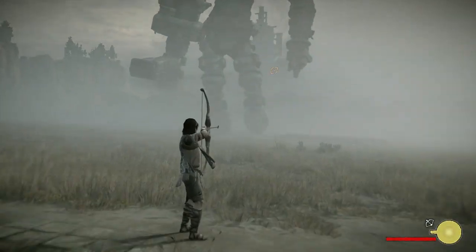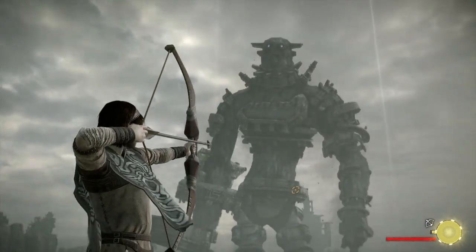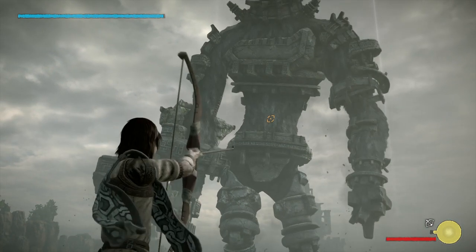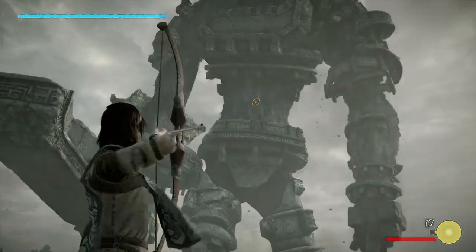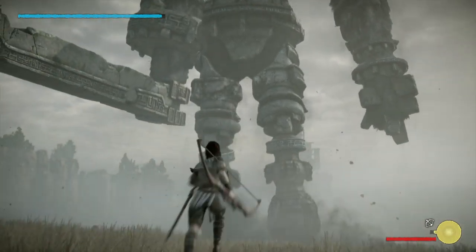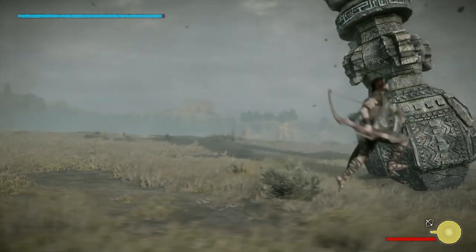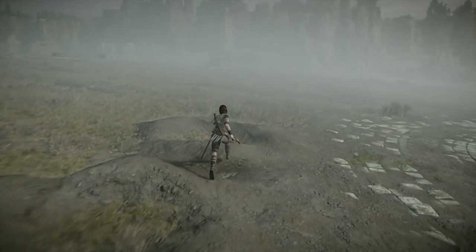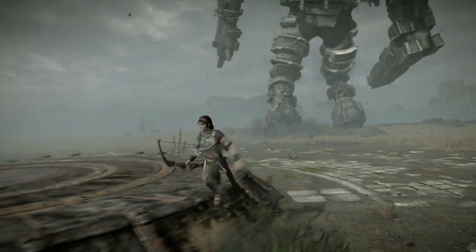Meet Gaius — the knight, I guess, because he has that kind of big sword. The first thing I'm going to do is shoot a bunch of arrows at Gaius' belly, which happens to have a weak point right there. As you can see, I'm doing damage. You can damage a weak point with your bow and arrow, but you're just not going to do a lot. Eventually, after a certain amount of arrows, you just stop doing damage. But it's a bit of extra damage we can get in.